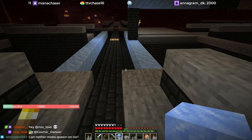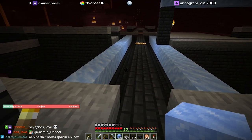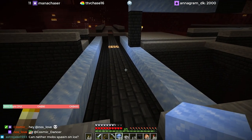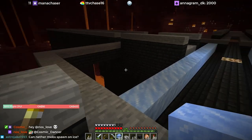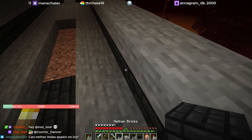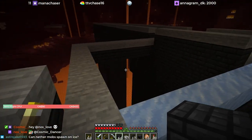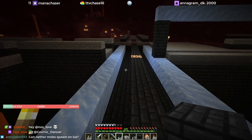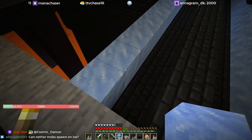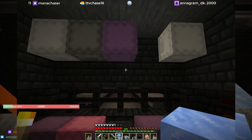Chat asks: can nether mobs spawn on ice? Yes they can, as long as they're in the fortress bounding box. It's something to do with the crossroads box — if you put blocks way out there they have to be nether brick for the skeletons to spawn on it, but in this particular area it's still within the fortress. Within the fortress they'll spawn on anything that's solid, and this is packed ice, so that's the deal.